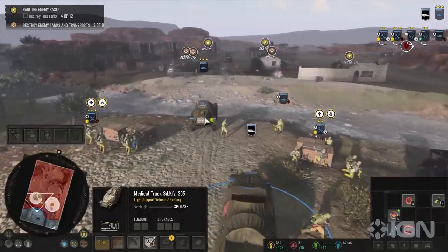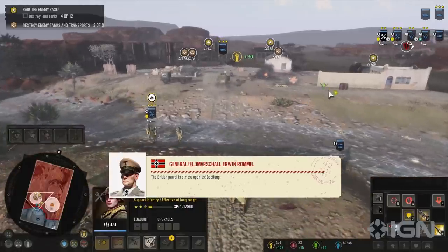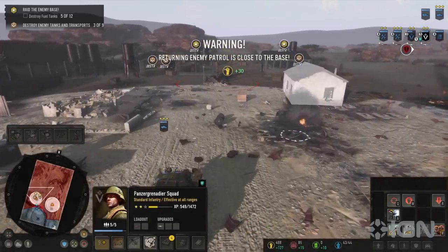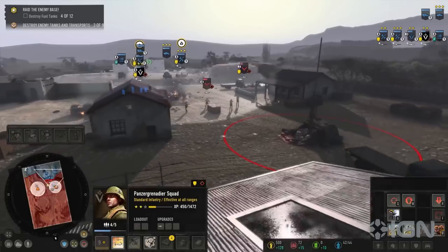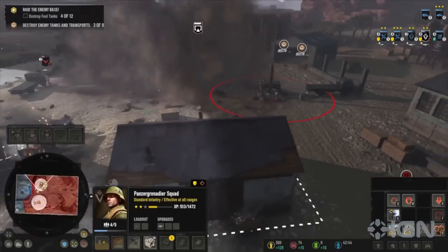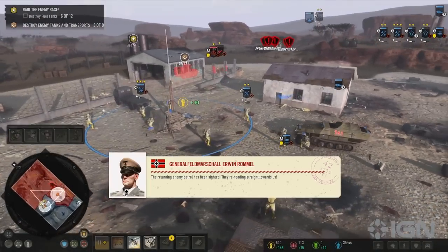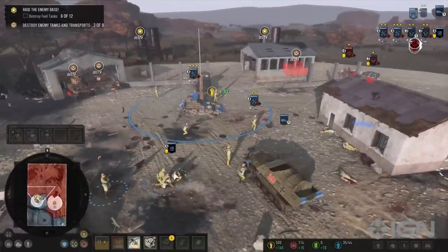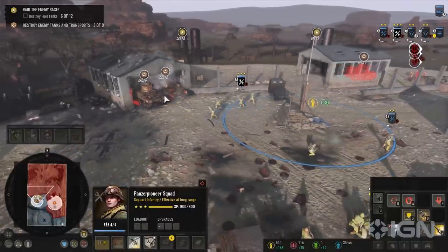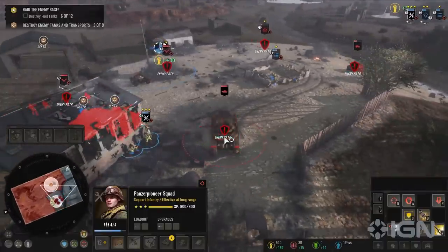With my ragtag strike force wielding whatever I could find lying around, I made a push to do as much damage as I could, while Rommel yelled at me about how close the patrol was getting and how I was running out of time. The one major advantage I was able to leverage was air support, with both bombers and strafing runs at the ready to even the odds. Even so, it never felt like we had the time or the firepower to make this zany plan work. It's not game over if the enemy patrol does show up, since you can kind of try to sneak around them to hit the last objective area, but with the Brits dug in and lacking any serious ability to push, it felt like we were being sent to our deaths.